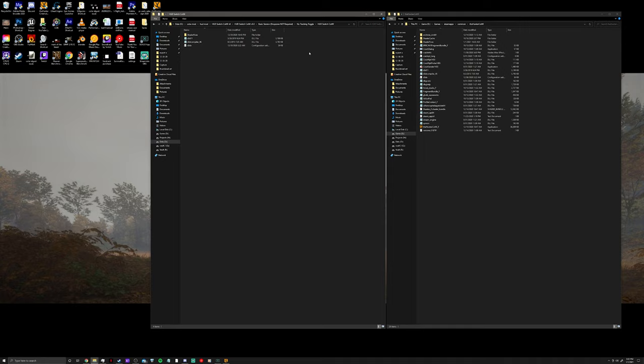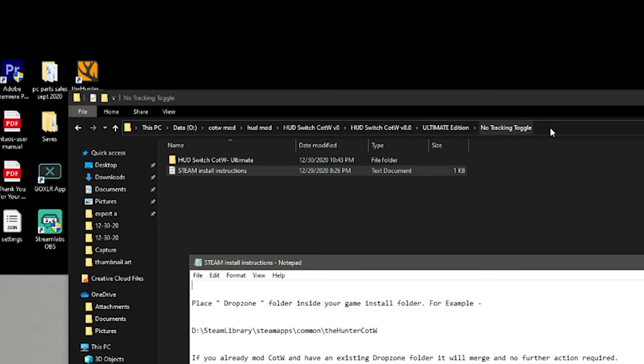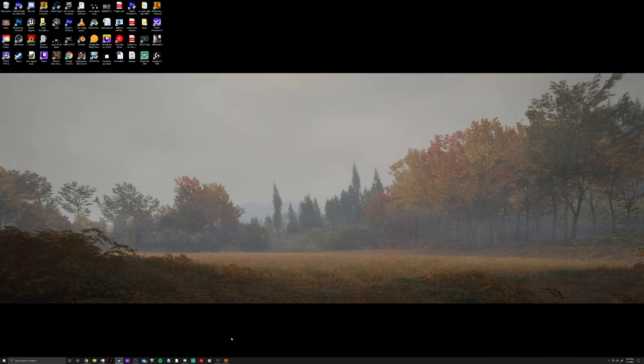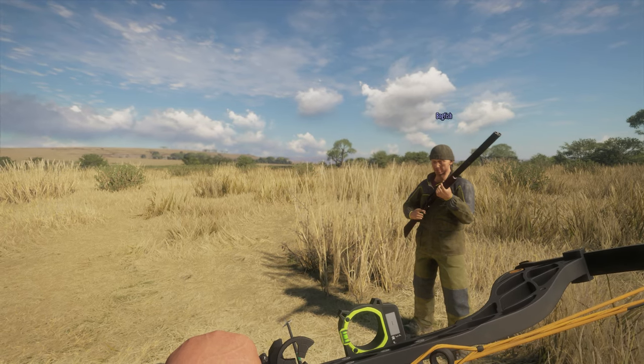The next step is getting to your game files. If you're on Steam, go to your Steam library, right-click the Hunter: Call of the Wild, go to Properties, Local Files, and click Browse Local Files. Then it's as easy as selecting everything from the mod, copying, and pasting. For the ultimate or aim toggle versions, you have to create a Steam launch command and deposit the drop zone folder — there's an instruction sheet included telling you which launch command to use and where to put it in your Steam launch options. Once you have your particular version installed, that's it — launch the game. Use the features you chose, and you have the mod installed. Now you can hunt in full realism mode.